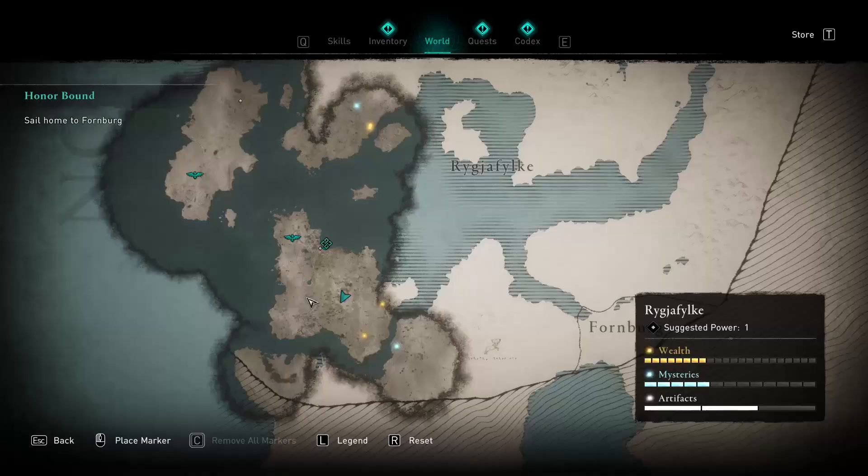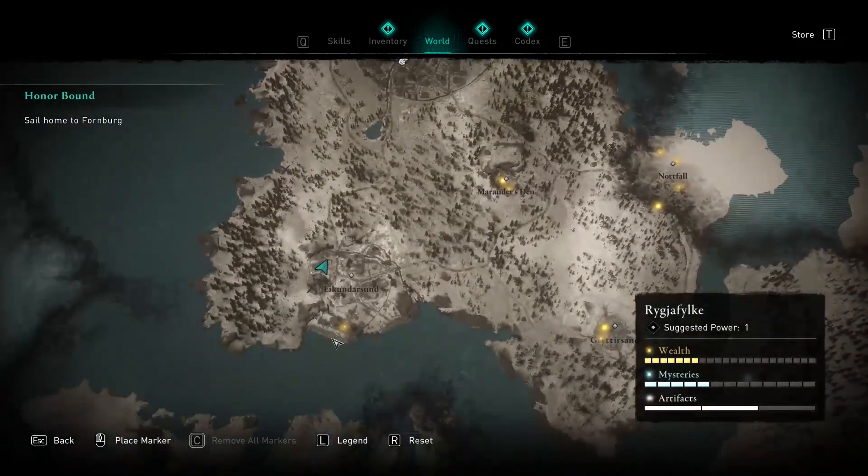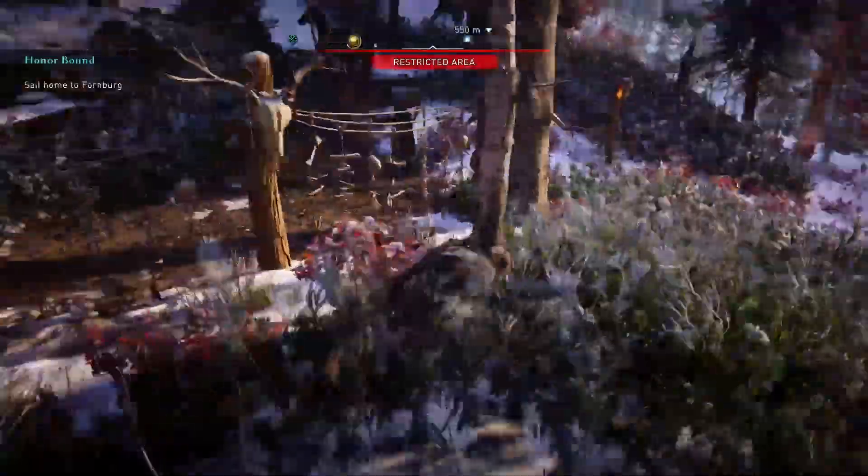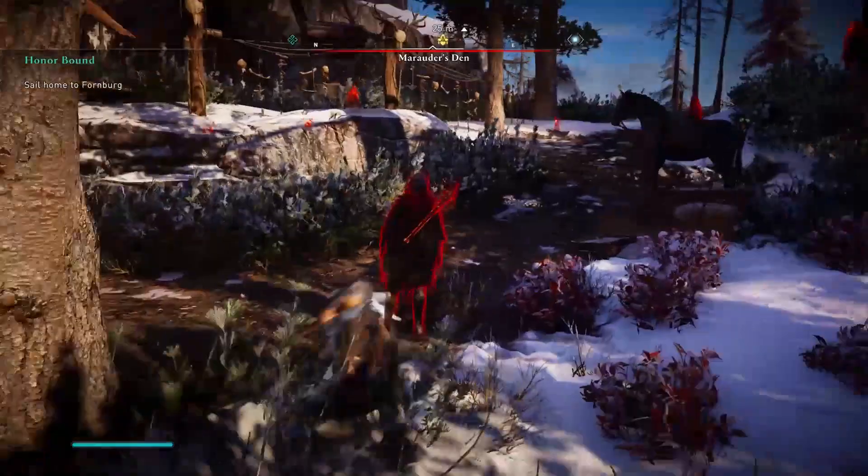To get this weapon you need to get to the larger island in the bottom of the Rikyafalki territory, which you will explore after the beginning of the game. To be precise, it is the world treasure below the Enkundarsson enchantment, where you will find the Azmal Hunter House with some guards and an elite enemy guarding it outside.